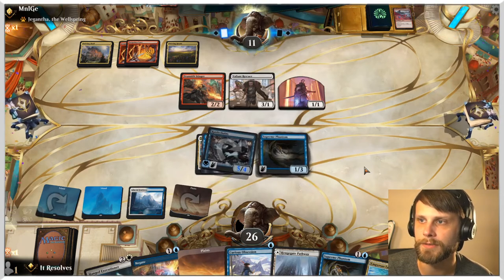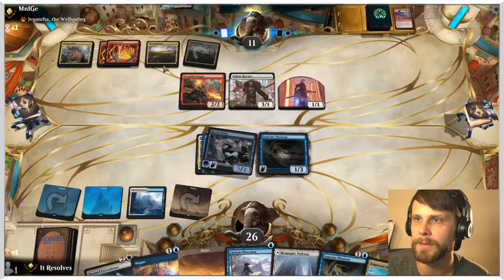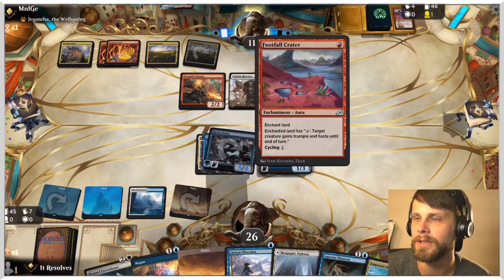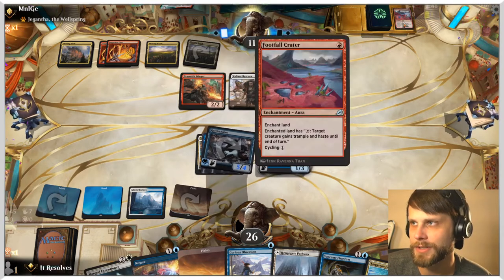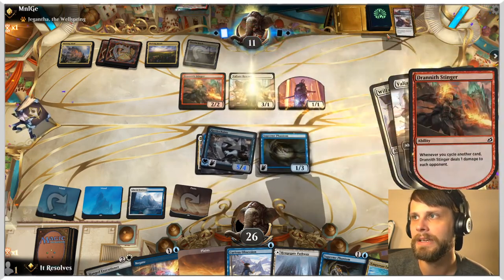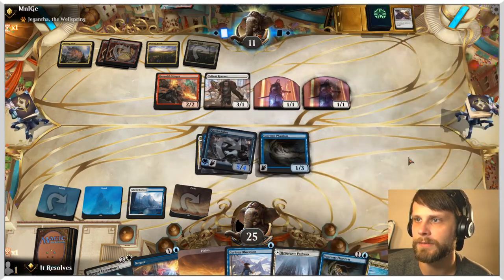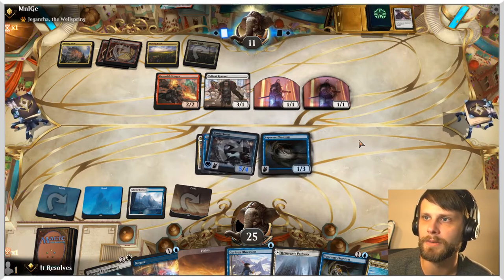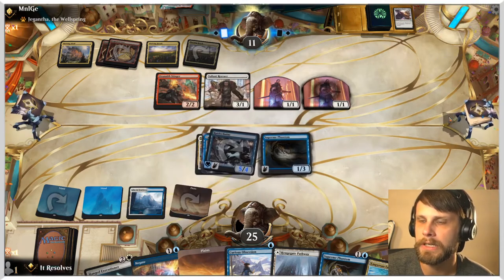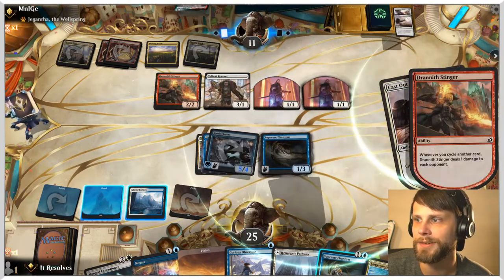Having Negate in case they have a wrath — you never know what they could have. A wrath effect isn't the end of the world for a cycling deck since it fills their yard with more cycling stuff. Worth noting, we can just flash out Supreme Phantom as well. If they attack with the Rescuer, we can flash out the Phantom thanks to Rattlechains and then just block with the other Phantom. Rattlechains is such a sweet card — if you don't know, that card is ridiculous.